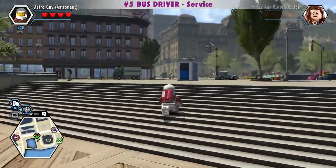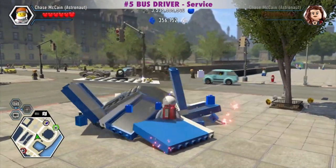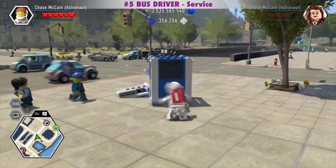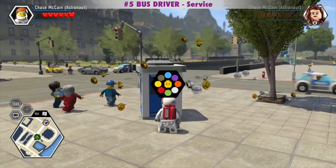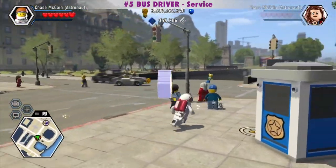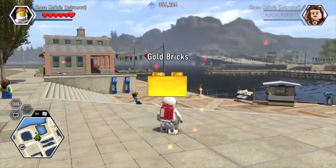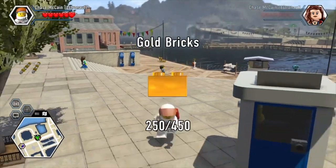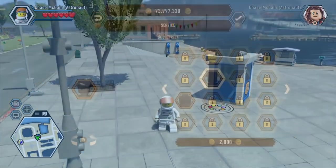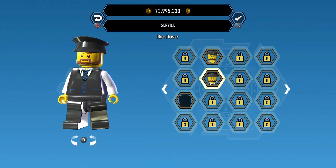I already built the disguise booth in all of my saved games, but I found a recording of it. The Bus Driver is in the Service Civilian category and costs 2,000 studs.